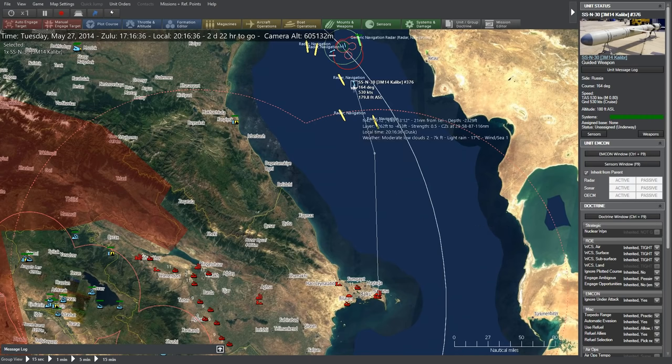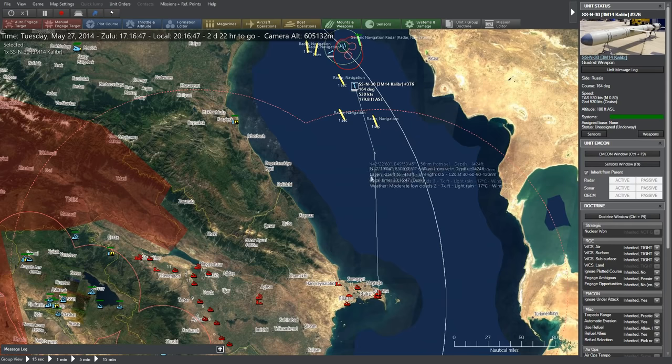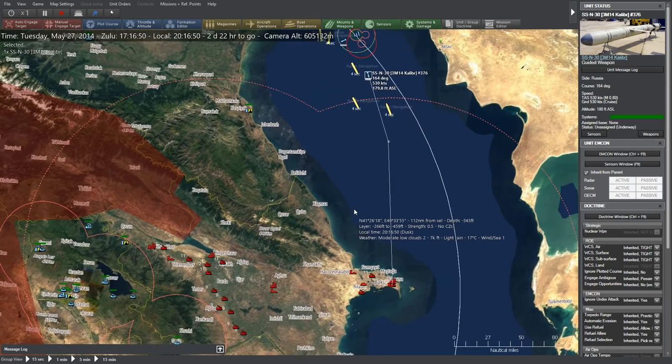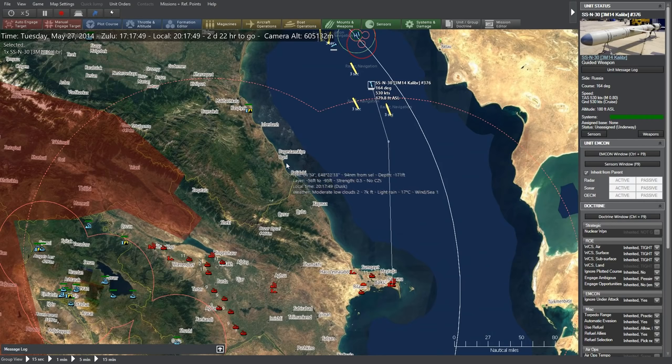We've got missiles inbound on the SA-5 Gammon site. You can actually see the missile path on the map — I've never noticed that before. We're going to go into 3D mode and follow these guys in. The TACView God's Eye view shows everything. I wonder if there's any way for TACView to fix the God's Eye view — that's the one thing that would benefit from some sense of fog of war.